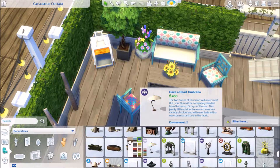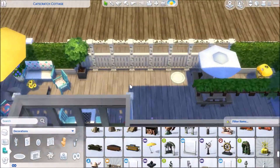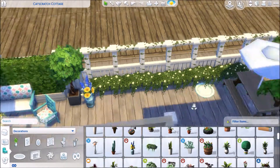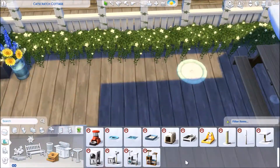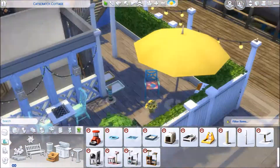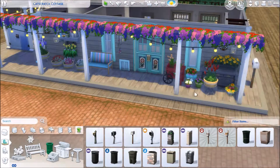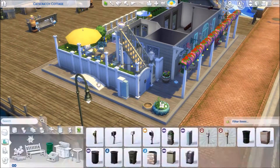I'm placing this umbrella — it came with Get Together. So actually I'm using every stuff pack that you can possibly have. And yes, the cat is still cleaning herself from the beginning of the video. Some outdoor bins and mailboxes — I always, always forget this in all of my builds, so now I did not.